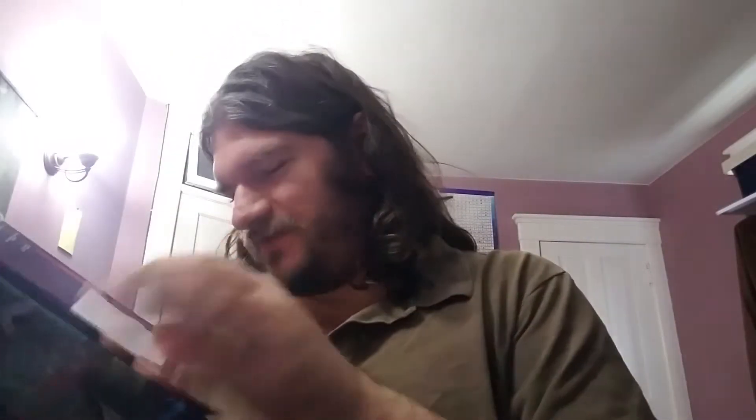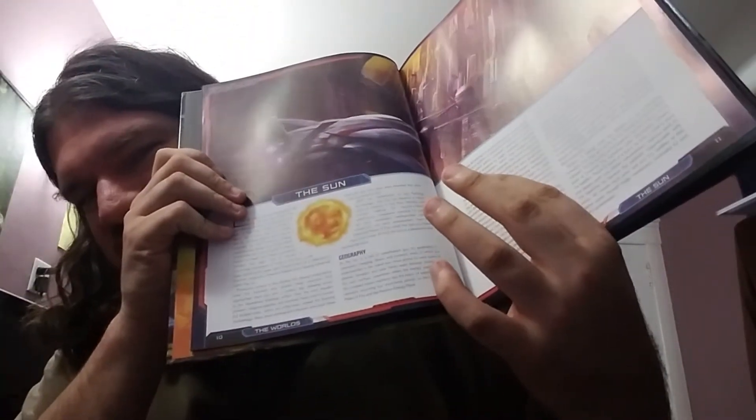This is a lot like the Inner Sea World Guide for Pathfinder — it just talks about the worlds. Quite literally the worlds. Funny enough, there's actually even a listing in here for the sun. It describes the sun.